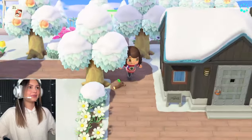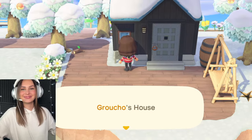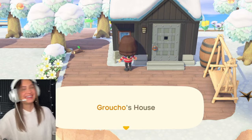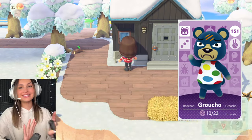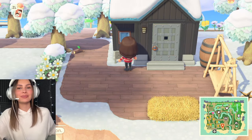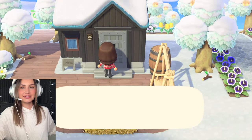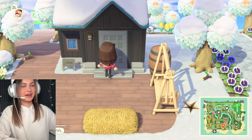Down here we've got — I thought his name was Al but his name is Groucho. I'm fake because I don't even know who lives in my town. Al used to live here, he was a gorilla, but now we have Groucho. I actually love Groucho even though I forgot about him, because he is a grumpy little bear and he used to live in my Wii Animal Crossing town. He's so sassy but that's why I love him and that's why I asked him to come onto my town.